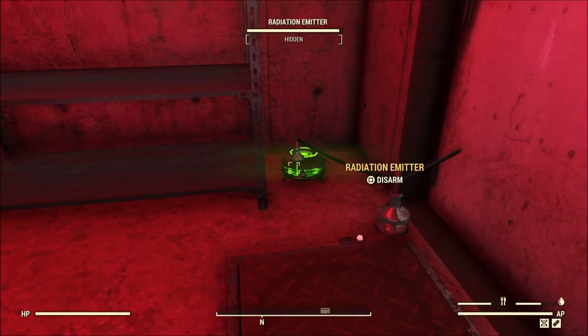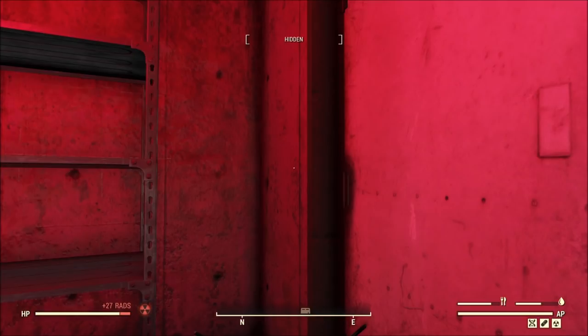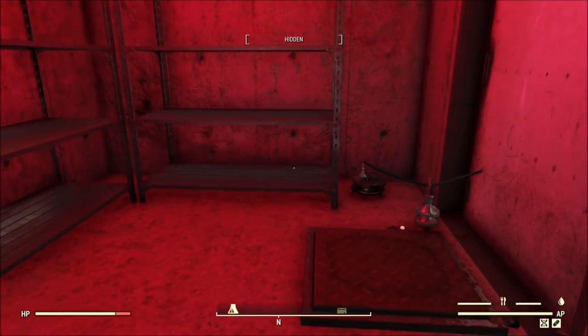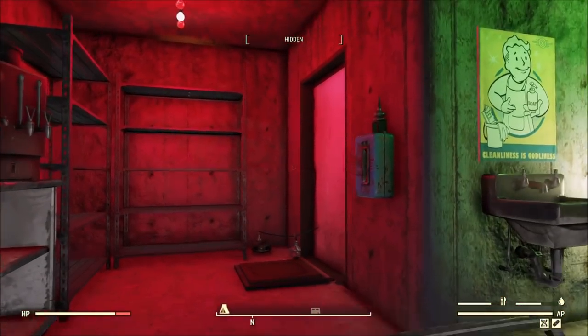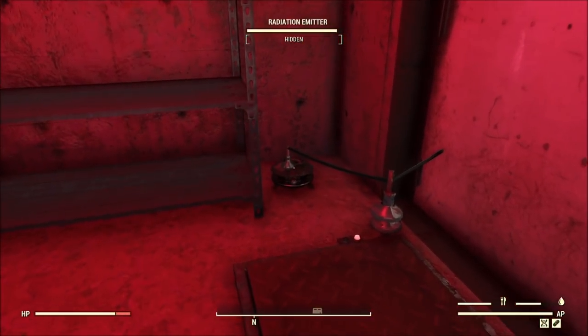I'm going to hide a trap behind this door. The radiation emitter is doing about 27 rads — I have a little radiation resistance, not a lot — but it's enough to scare people away, maybe not enough to kill them. You could add some other traps with it; I just want it there to scare people and as an example for this build.